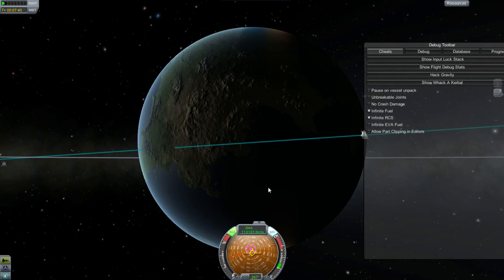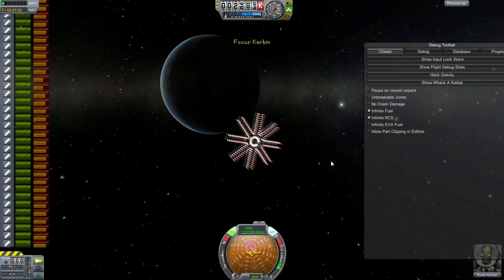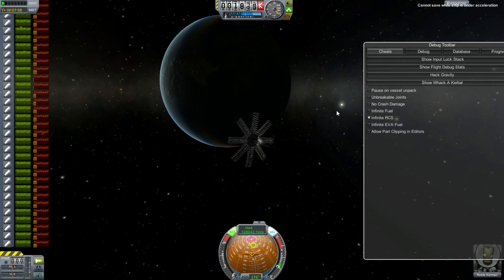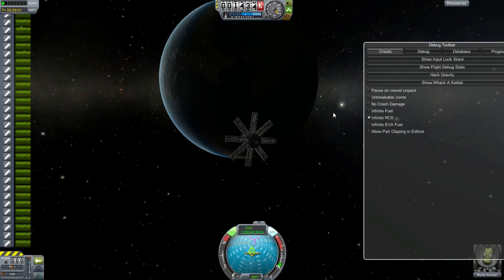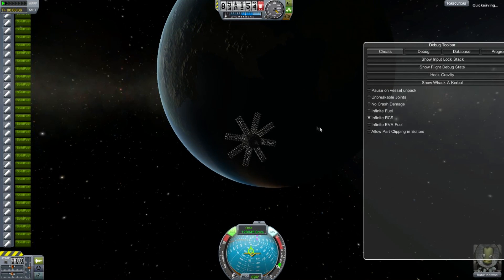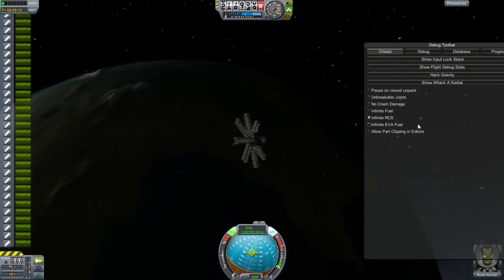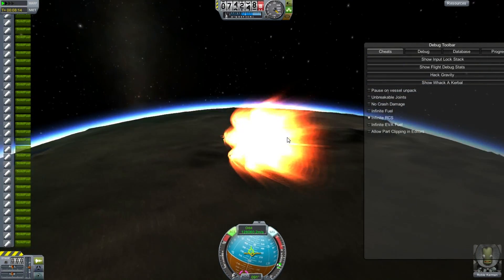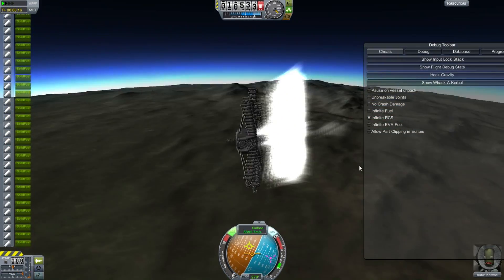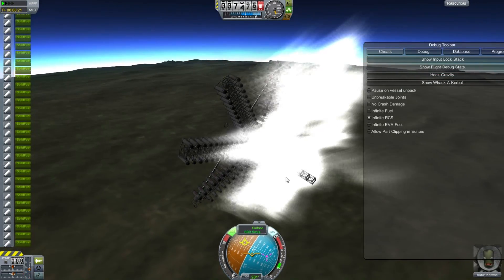We've reached over 110 kilometers per second and we're still accelerating towards the surface. We want to turn around at about 2,000 kilometers altitude. We're at 128 kilometers per second — nice round number, 128. Maybe I'm just one of those computer geeks who thinks in binary. The awesome thing is this is not accelerated, this is real time. We're losing a bit of the ship — wonder how much is left. A lot of the Sepatrons are still there, and a lot of the struts are still there — that's even better.